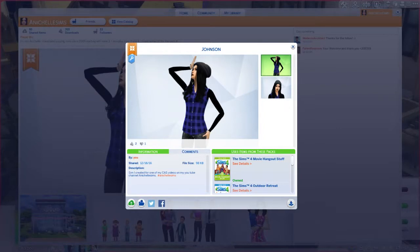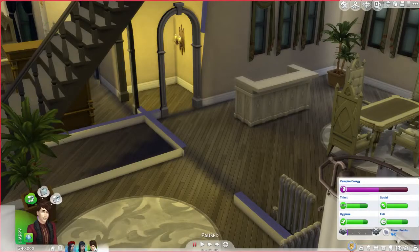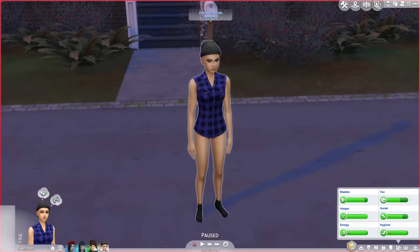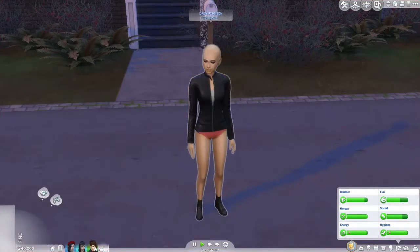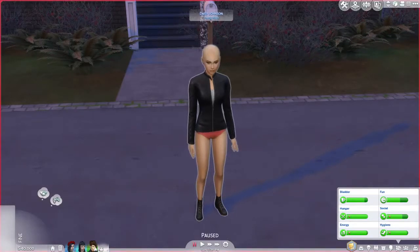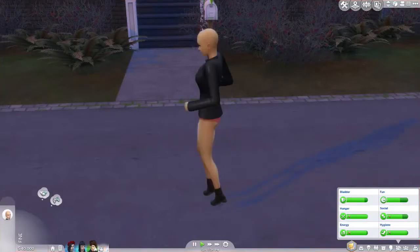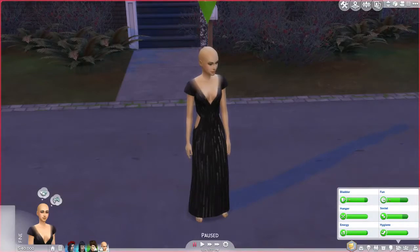Come here Daisy, I know you're not a vampire. Oh man, she's gonna be naked because I have my custom content on. She has no shoes, no pants - oh Daisy! I think her outfit was a base game outfit. Can you just put some clothes on? No hair, but at least she'll have clothes. There you go, oh Daisy.